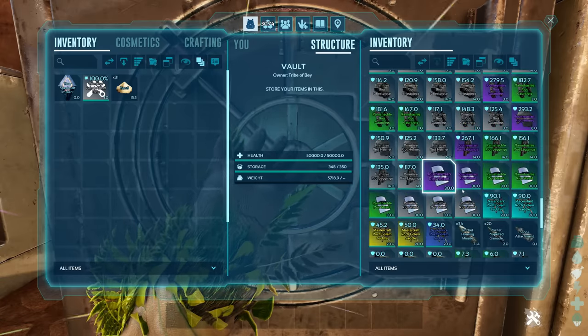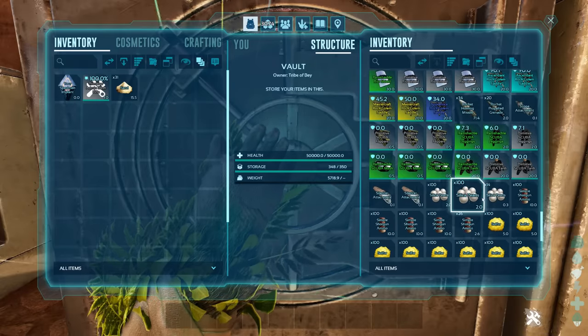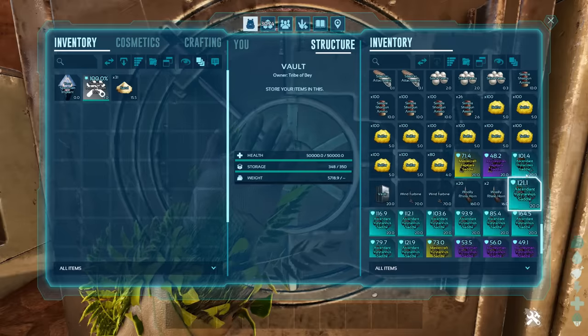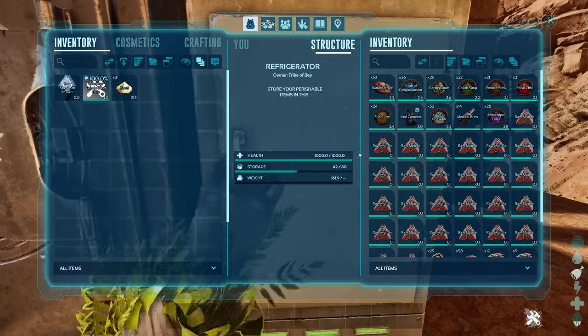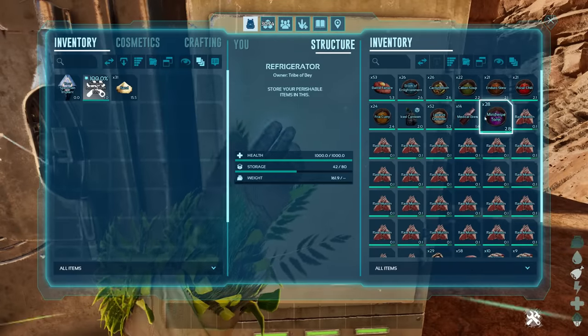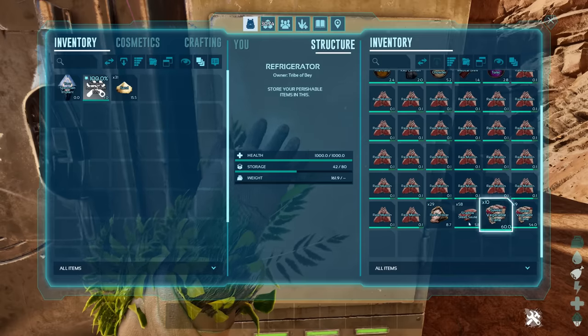More red drop loot: loads of riot armor and riot shields, rock bomb saddles, homing missiles and standard rockets, scuba gear, silica pearls, shotgun ammo, sulfur, Tapejara saddle, Thylacoleo saddle, vaults, wind turbines, woolly rhino horns, and a lot of Yutyrannus saddles. Consumables from red drops — looks like you'll find soups in bucket loads, and loads of raw mutton, shadow steak, and sweet veggie cakes.